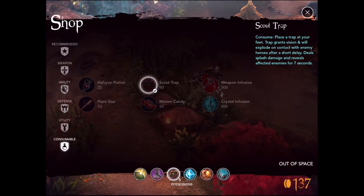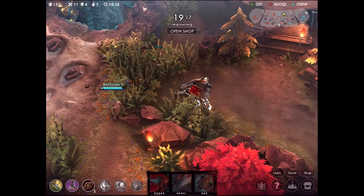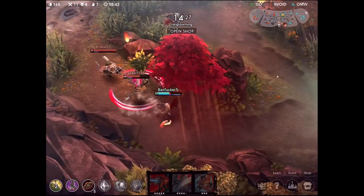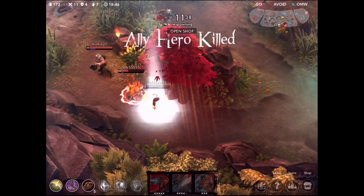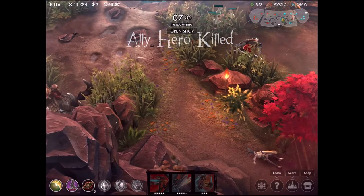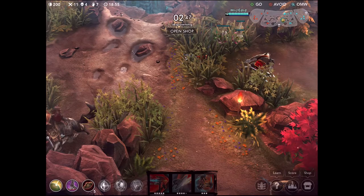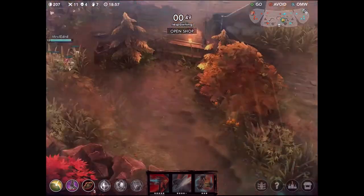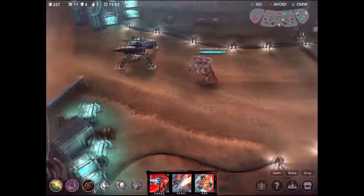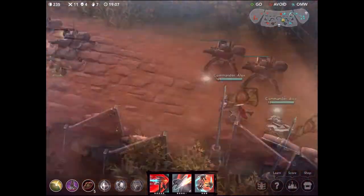Moving on, we're going to pick up some scout traps to decrease Taka's ability to run through our jungle without being seen and hopefully give us a little bit more vision on the Kraken. Looks like Taka is going to get completely destroyed - really nothing he could do about that. That means we only have one enemy hero left. I'm now back in battle, doing pretty well at about a 3 KDR, which is a big help for my team.